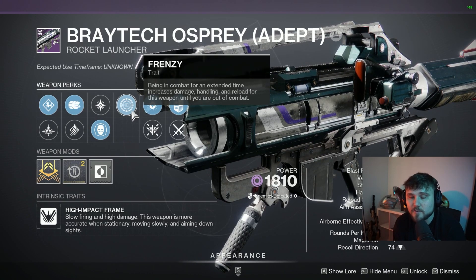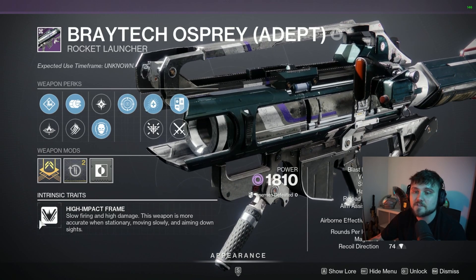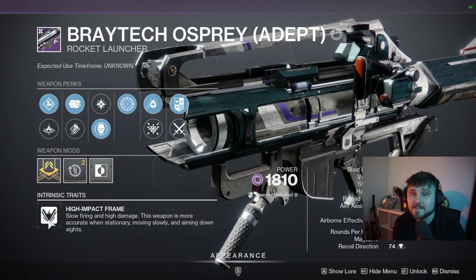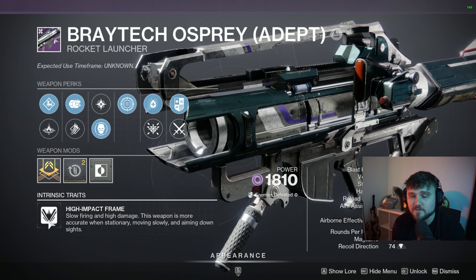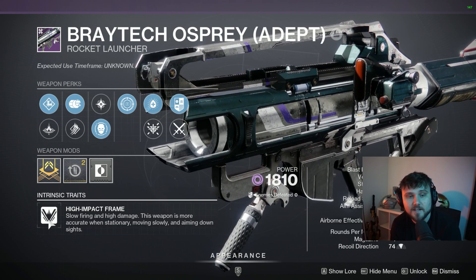On top of that, you're going to have one person on your team shooting a Gjallarhorn with those Wolfpack rounds to buff up the damage of this. The only downside for this weapon is that it's a high impact frame, so it does 10% less damage than some of the other more potent rockets we currently use in the game. But even with that, it doesn't make Braytech Osprey complete trash because it is best-in-class Void Legendary Rocket.